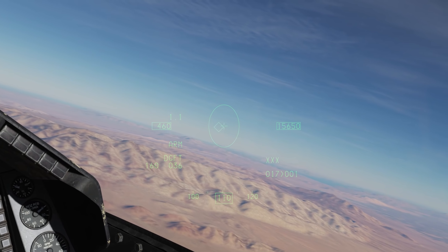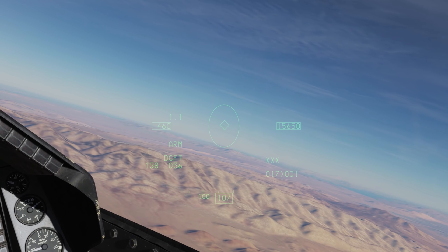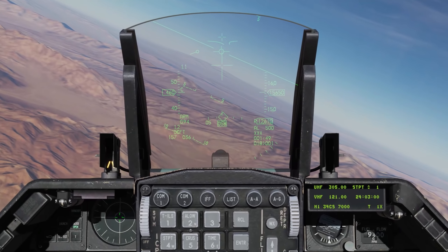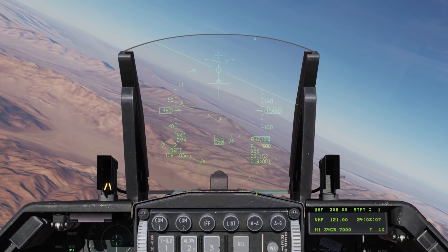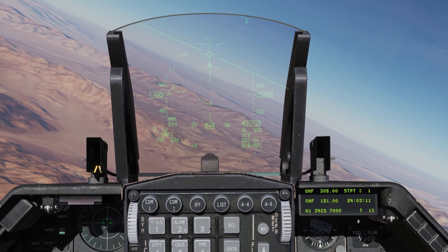You essentially place the reticle diamond over a target, wait for a good tone, then uncage the seeker for self-track, and then launch. Pretty simple. Going back to slave for now. So in a dogfight, it's really handy that you have both the gun with the funnel and different modes of AIM-9 engagement.